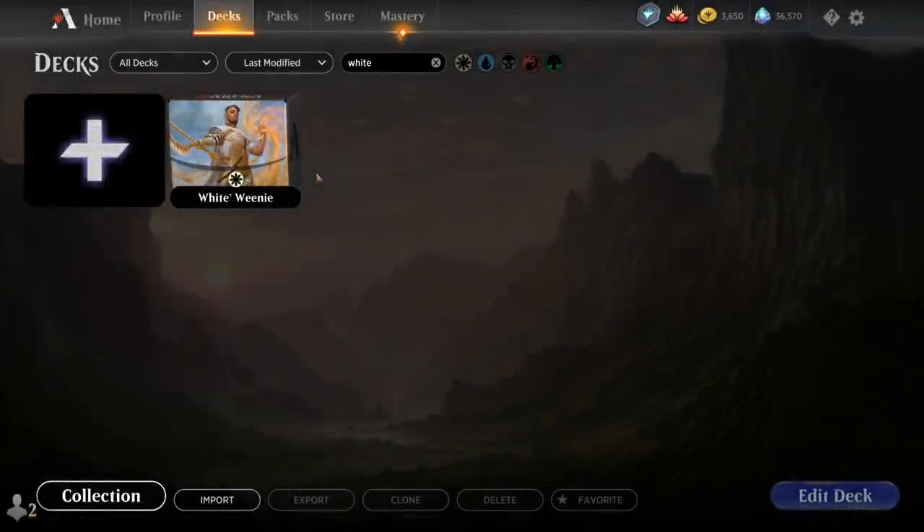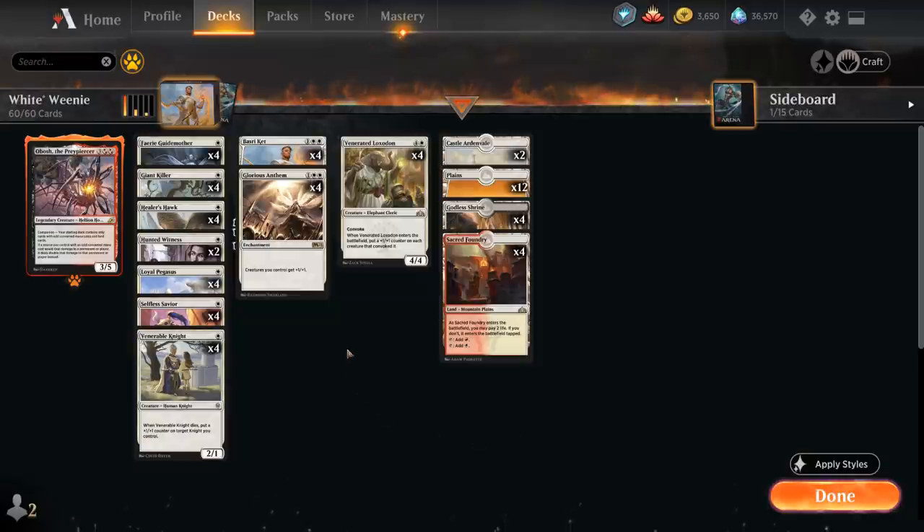Hello and welcome to another Magic Arena Gameplay video. Today we're taking a look at another standard deck, and today's deck is called White Weenie, but you might notice a little asterisk near the white, and that is because we are playing Obosh the Preypiercer in the companion slot.